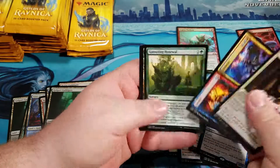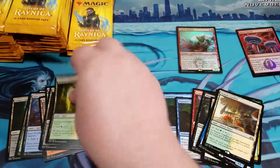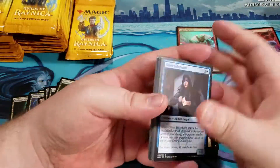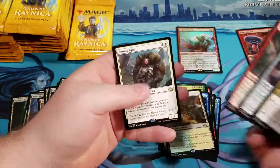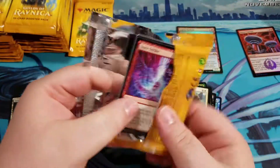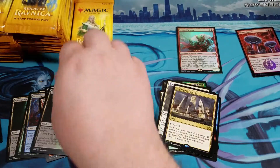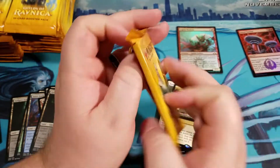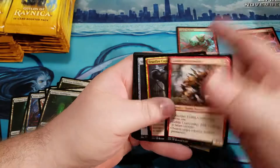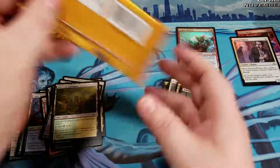I did manage to pull five Mythics in our last box, which broke our four-Mythic streak. We got our first Shockland of box number four — Temple Garden. Next up, Bounty Agent. Throat's a little dry and ticklish. Next up, Guild Mages Forum. Come on, RNG gods, we need some pulls here. And Midnight Reaper, the Hunted Witness Foil. Third of the way done with that box.